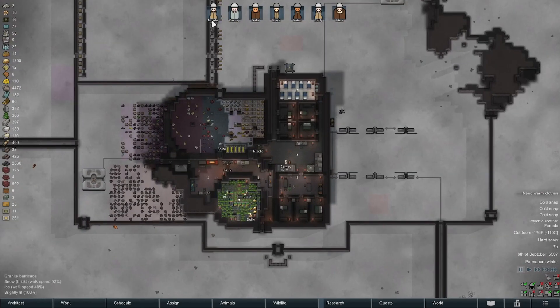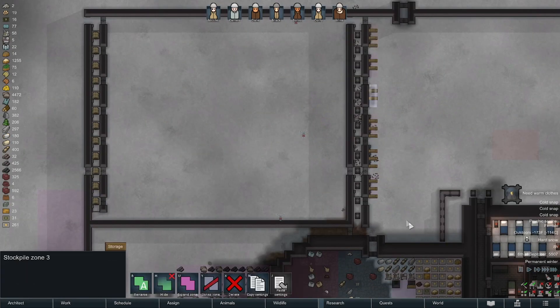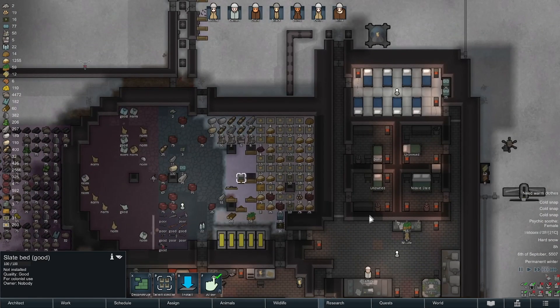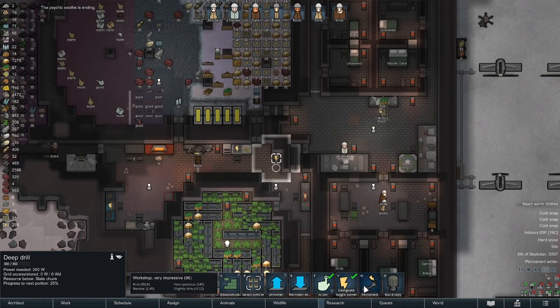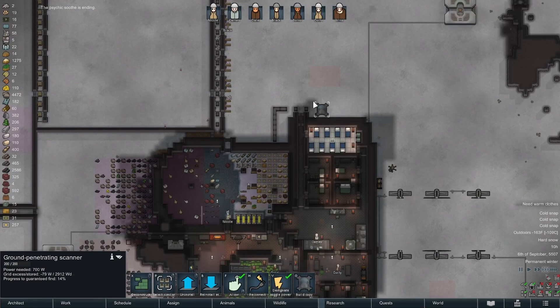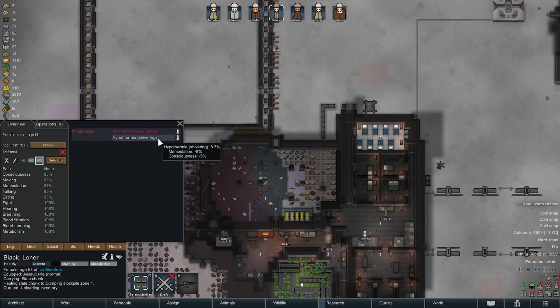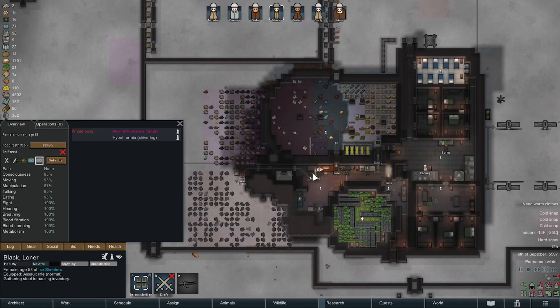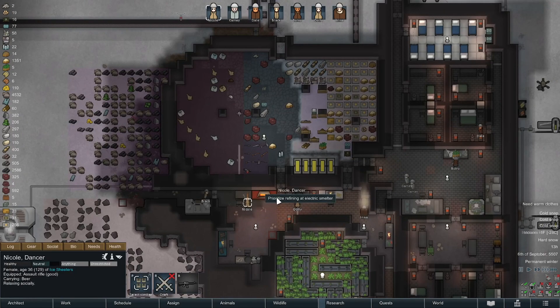Everybody's inside doing their thing because there's no work outside. The traps did get hauled out. We do have a good slate bed in here. Somebody pointed out I should be making beds out of steel because you get better comfort — I don't think that's a bad idea at all. Let's see if we can't get somebody operating this. They're getting to a point where they're just hauling now, and going that far away gets them dangerously close to minor hypothermia.